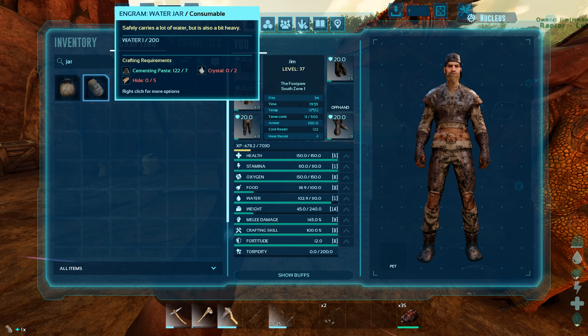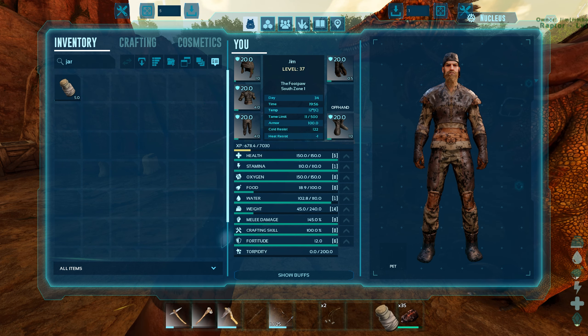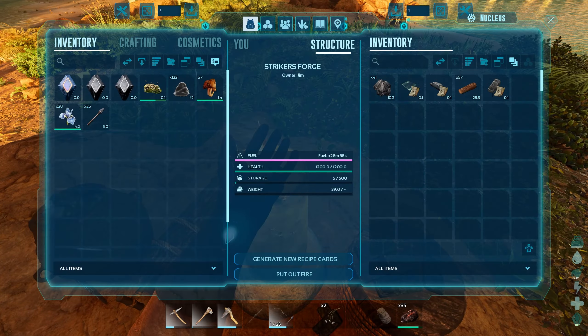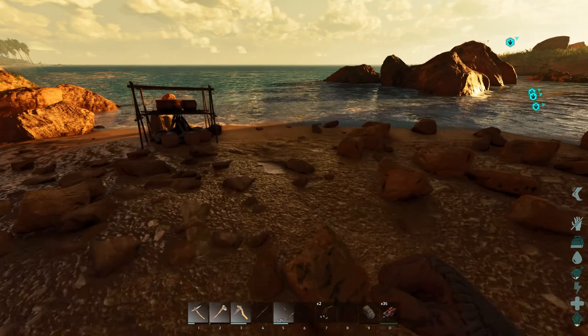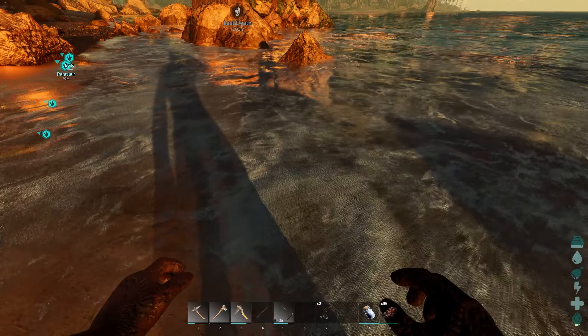So we've got cemented paste. Let's craft a jar - boom! Yes, we have got one water jar. It was at the cost of a spyglass, shall we say. I'm guessing we're going to need some fuel for the desalination unit. Let's chuck that in there and get some water.